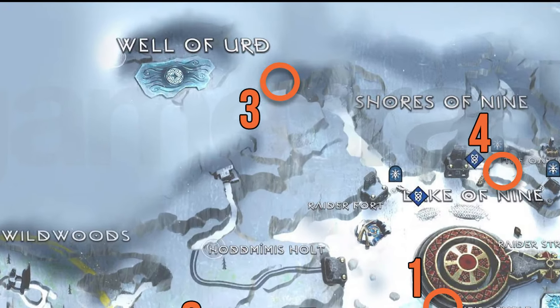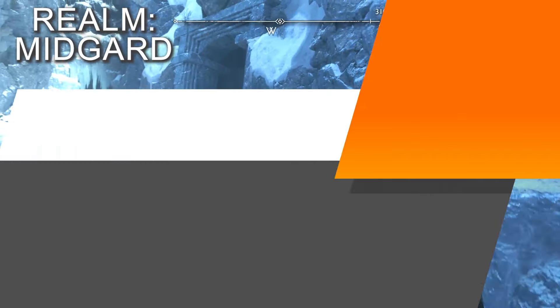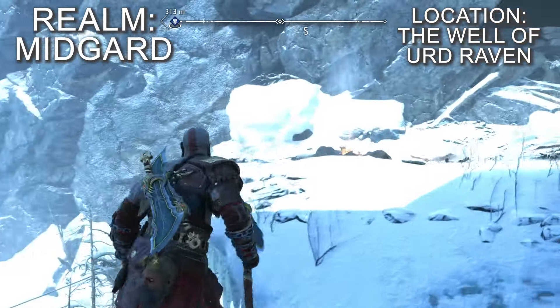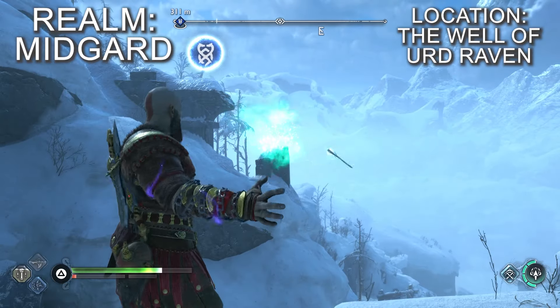The raven in the Well of Urd is found by heading towards the well in the northwest lake and climbing up to the very top of the cliffs. Once there, turn back around to see a raven sitting on the ice across from you. A well-placed ranged attack will take it out.